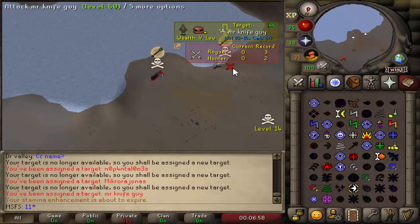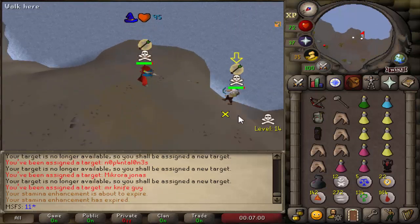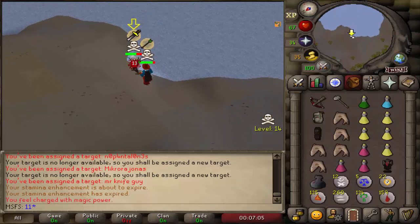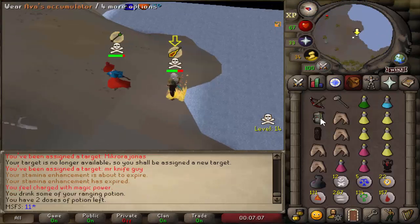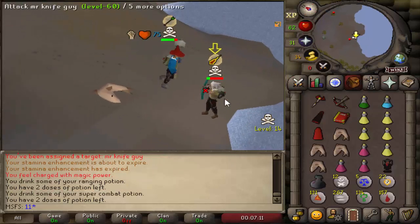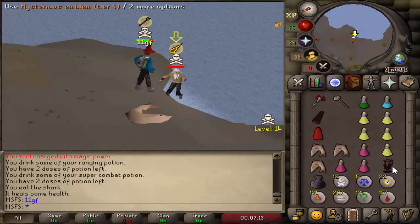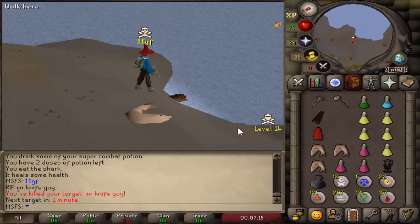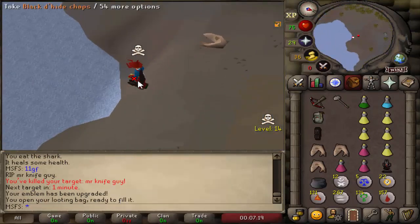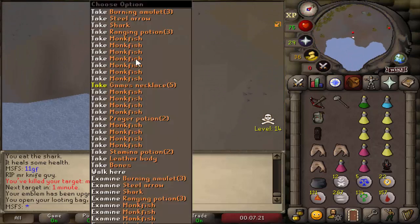Alright, we have a tier 4, an emblem worth 200k, and 200k from the looting bag. Catching a TB - going for a freeze, nice. This guy's level 60 at single strip, which is peculiar. Going in for a bolt, nice, into the GM all, dead. Good fight - onto tier 5 now. He had monkfish - no idea what he was doing, but one more kill for the rune pouch.